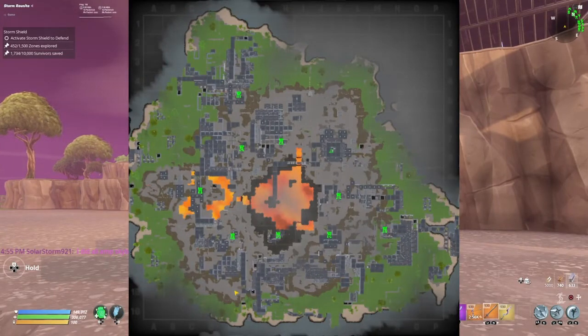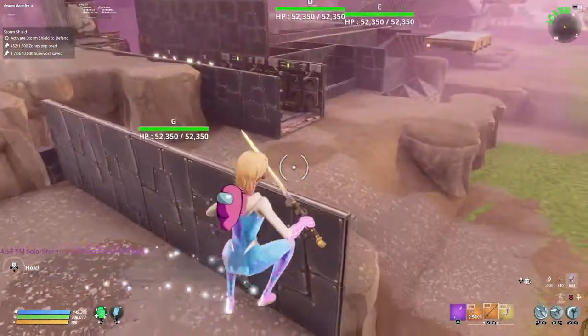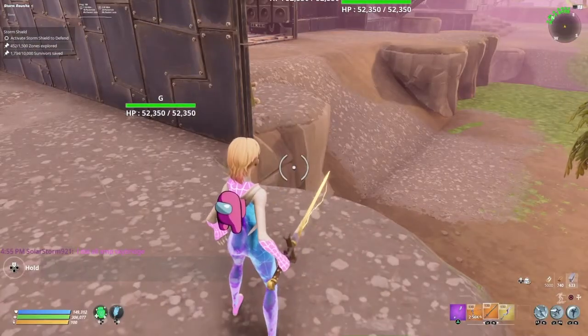Rating: Bridge — 9 out of 10. Hill — 9 out of 10. It has some flaws but it works like a charm. Lava — credits: mine.